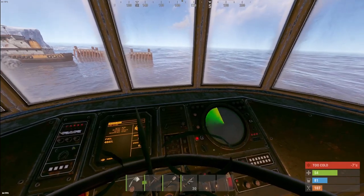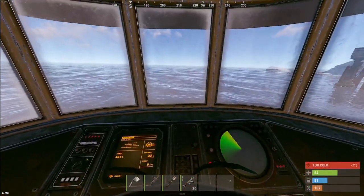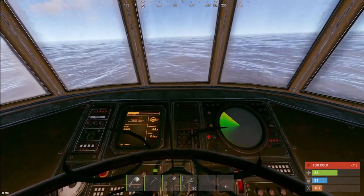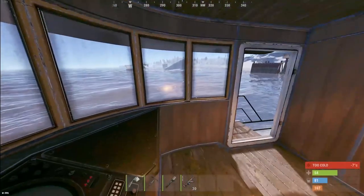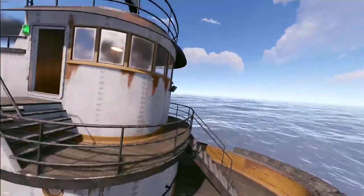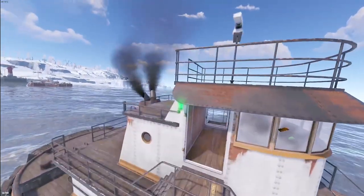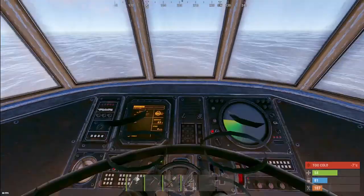Let's cruise on by. Speed goes up to about 18, 19, 20, 21 knots — so roughly 20 knots seems to be the top speed. Not super crazy fast but definitely very cool. It even has little red and green navigation lights on the sides that light up.